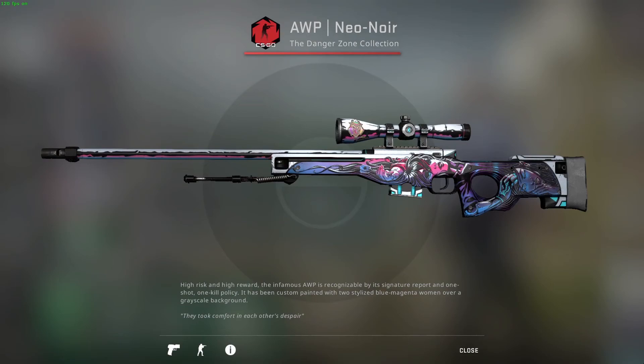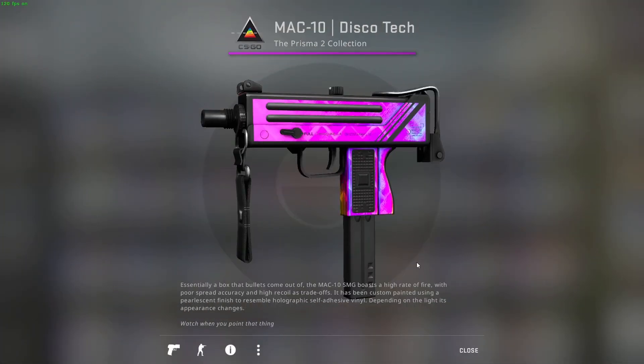The Neo Noir was saved for last as the best-looking skin to conclude the list. As an alternative, the Mac-10 Discotheque has some nice effects and can replace the Neon Rider if preferred — though remember all skin choices are personal preference and recommendations. Thanks for watching, have a great day, and don't forget to like the video!